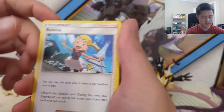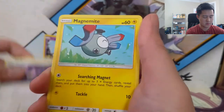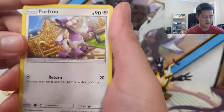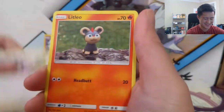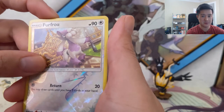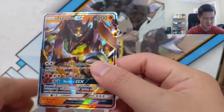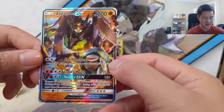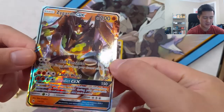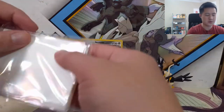Gogoat, Noibat, Magnemite, Scraggy, Furfrou, Litleo, Clauncher, another Furfrou - what is this? And then fine - oh okay, we didn't get completely shut out, we have a Zygarde GX! There's a lot going on, this is a pretty busy card. So we have a Zygarde GX, pretty cool.